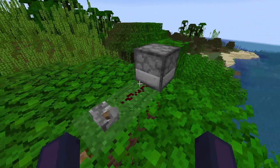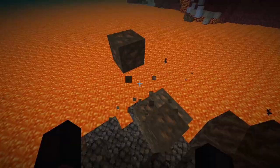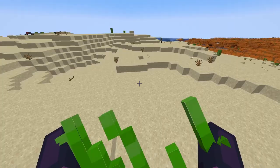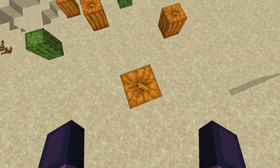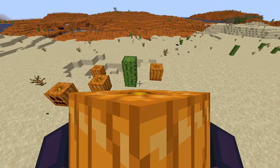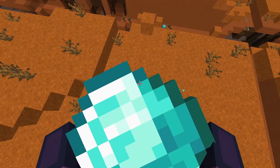Activating a dispenser will launch the block in front of it. Throwing gravel next to grass will light the grass on fire. Throwing any ore into lava will smelt it. When you throw seagrass it will place water. Throwing a pumpkin next to a cactus will carve the pumpkin.